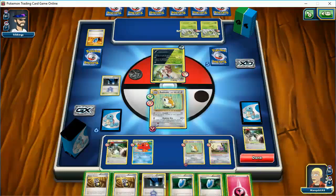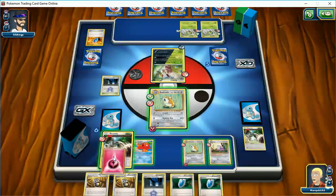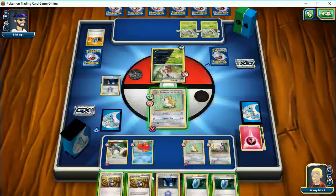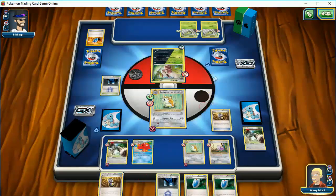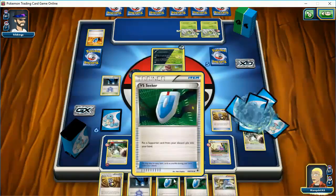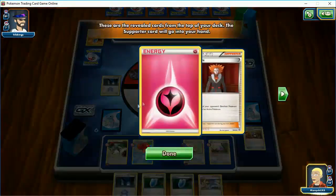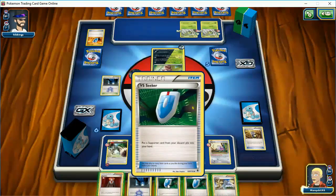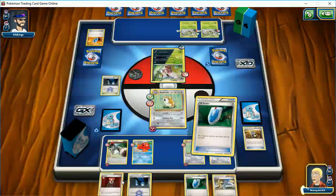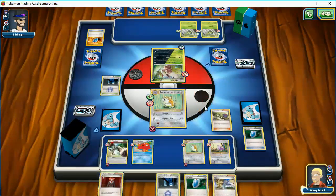I do need to put this Bunnelby back in my deck. I might as well play a Random Receiver here. What do I get? Let's play the other one — why not? Lysander. These are not doing me any good. I'm going to go back and grab the N. And if I can get rid of this energy, I can do a whole lot of damage with this Eradicate.